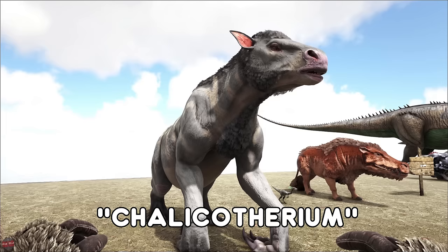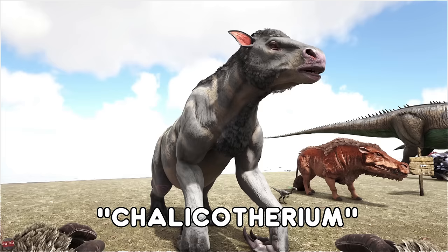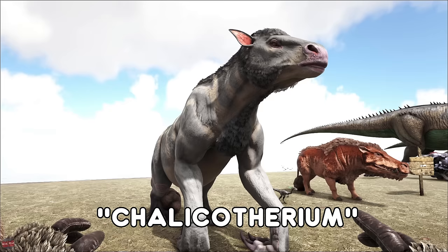The Chalicotherium — this is a beer drinker. To tame this you're going to want to feed it beer, which is a very weird thing for a creature to eat. It's kind of a beefy creature, it can throw stones and stuff. Other than that, there's not really too much of a use for it right now.